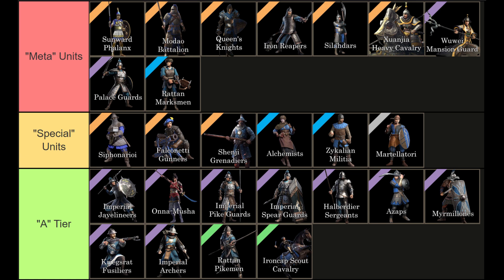As for meta units, currently Somor Flanks — the legendary unit from this season — is pretty good. Also Modow's Queen Knights, Iron Repairs, Celadars, which got really good updates with the last patch, Zwanji Cav — the legendary cav from last season — Movie Guards, Palace Guards, and Rattan Marksman.